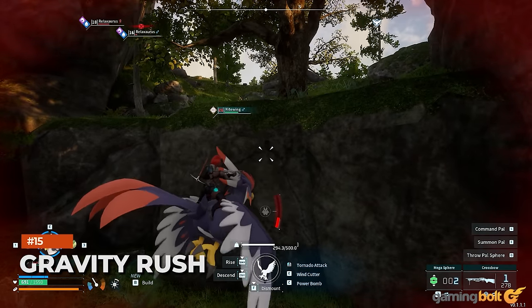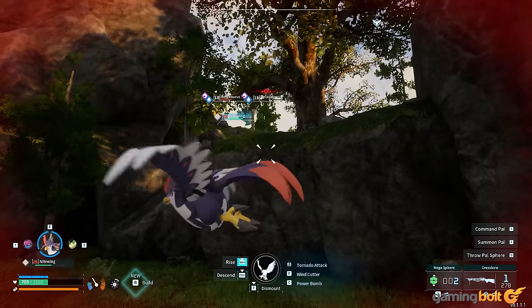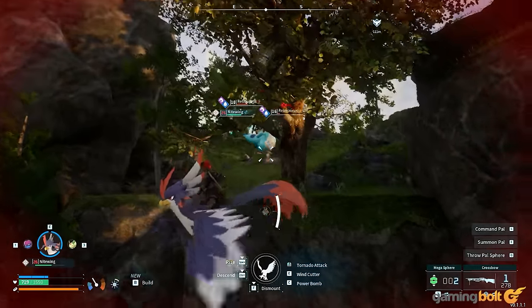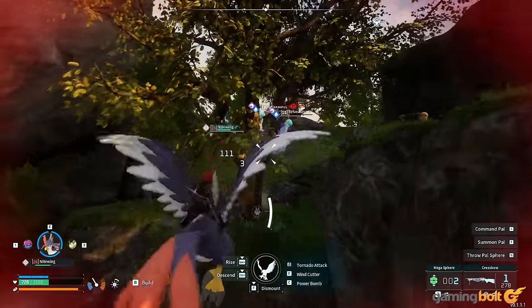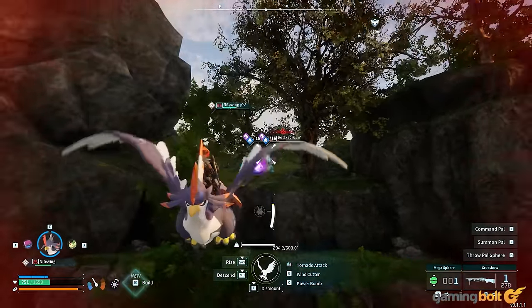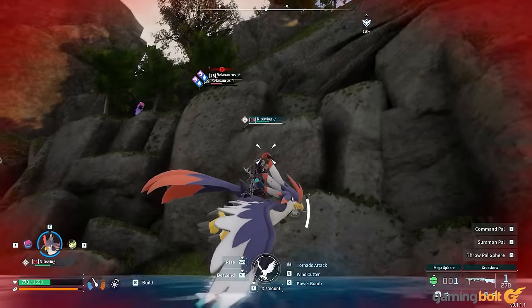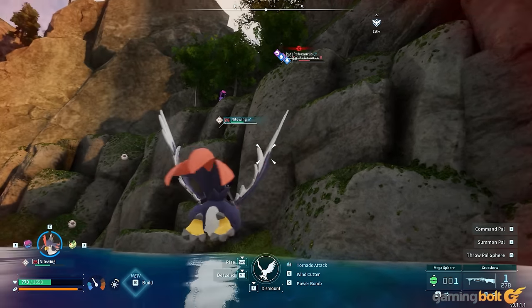Gravity Rush. When battling foes from a flying mount and near a cliff, try dipping below it. It provides some necessary cover from their attacks, but even more hilarious is that some enemies will attempt to chase you and fall to their death. Meanwhile, you'll remain safe even without stamina, since you can't take fall damage while on a flying mount.